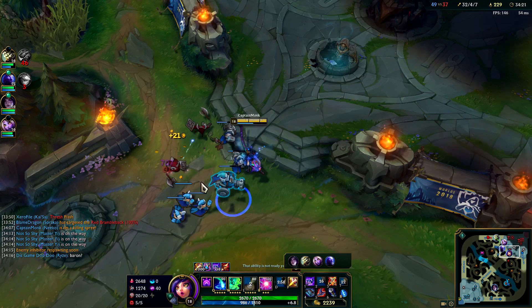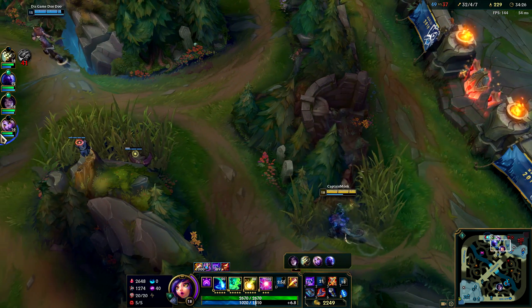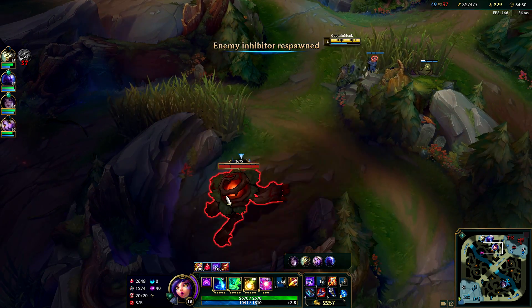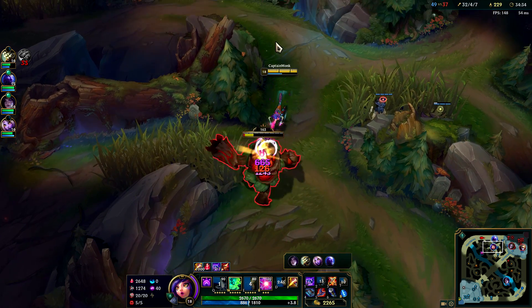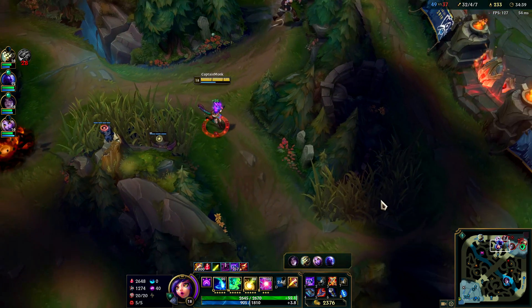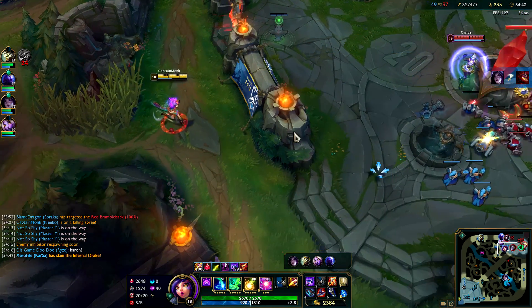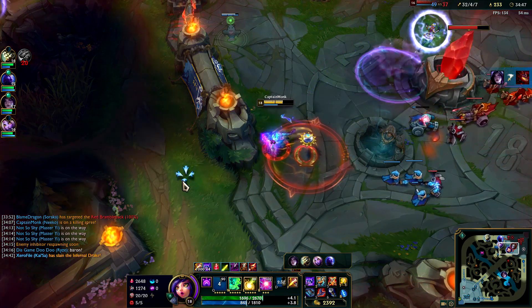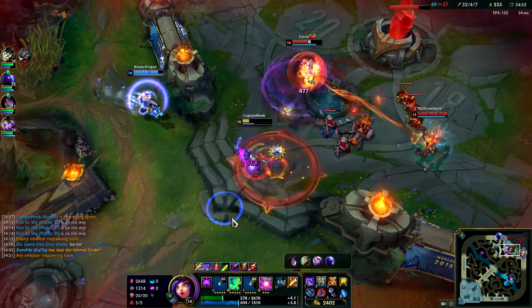I really like this Lich Bane — I would recommend getting it potentially earlier than I did. Without it my burst wouldn't have been as good, but with it now it's like pretty insane burst with my auto-attacks. Maybe Nikko is just super over-tuned, but I feel like her jungle is kind of underrated. This is pretty good. She's a chameleon at the end of the day, so being a chameleon you'd generally have a good jungle.